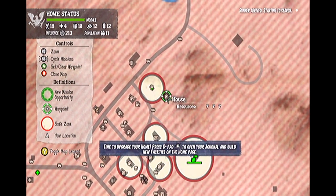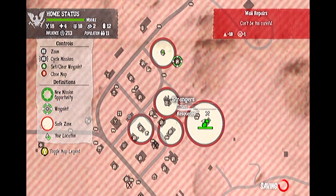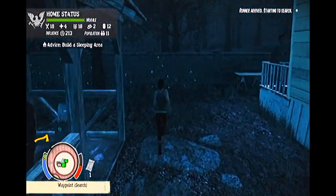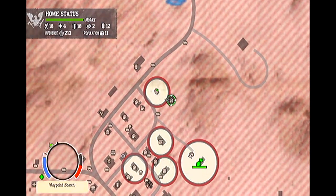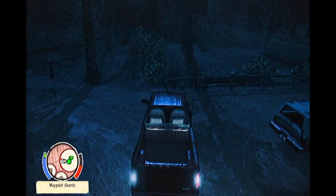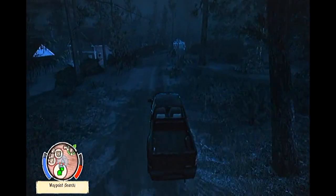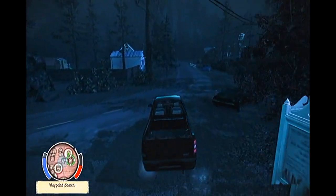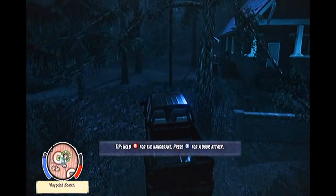In State of Decay, an outpost is basically the equivalent of a bank or storage locker on the go. You are able to set up four outposts per home camp you have, and once you have established an outpost, whenever you visit them, you are able to access your main storage locker that is way back at your base. This means, for example, if you set up an outpost near the ranger station at Mount Tanner, an outpost way out in the countryside, or an outpost somewhere else deep in the depths of the Z-Apocalypse, you basically have access to your storage on the go, wherever you go.